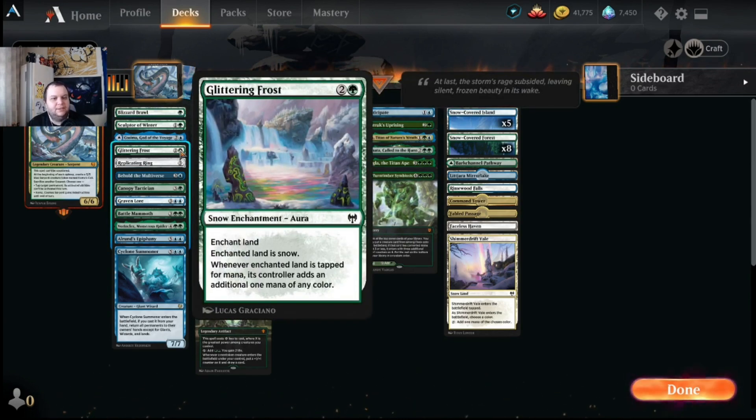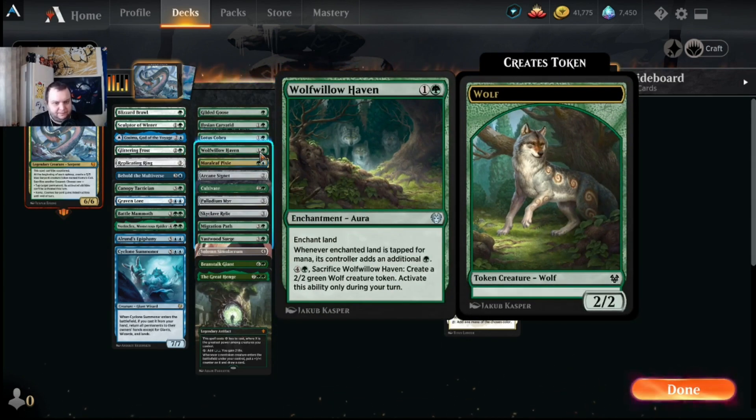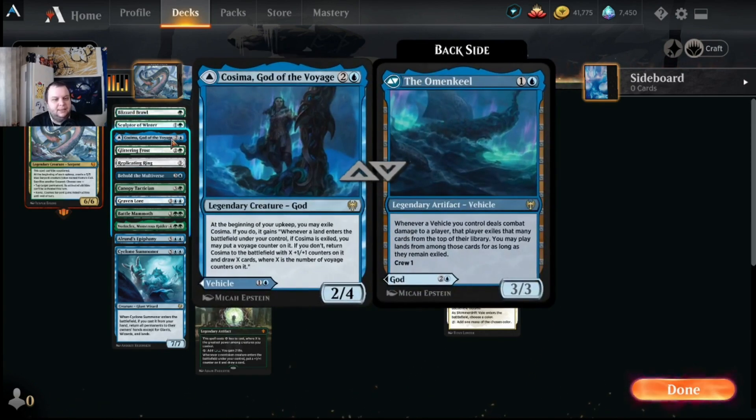Sculptor of Winter fits really well with two enchantments in the deck. Glittering Frost is a three-mana enchant land — whenever the enchanted land is tapped for mana, its controller adds an additional one mana of any color. Wolf Willow Haven also enchants a land; whenever that land is tapped for mana its controller adds an additional green, and you can pay five to sacrifice it and get a two-two token. Sculptor lets you untap those enchanted lands and generate extra mana from them.